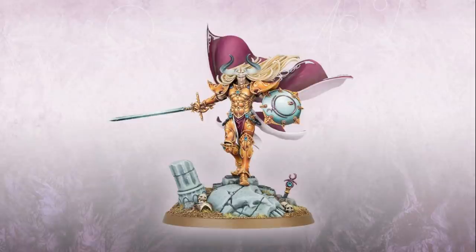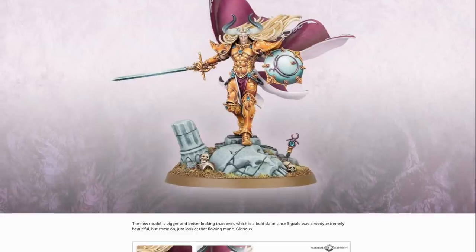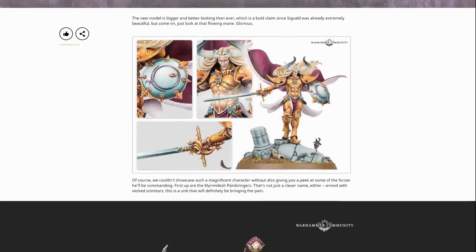The sword is very similar to Sanguinius from Forgeworld - his Rapier - except Sigvald does have a crossguard on there as well, not just the basket hilt. He has a massive nose which does nothing for me, but overall a pretty nice model. The nitpicking is just the horns and the nose - nothing actually wrong with the model.